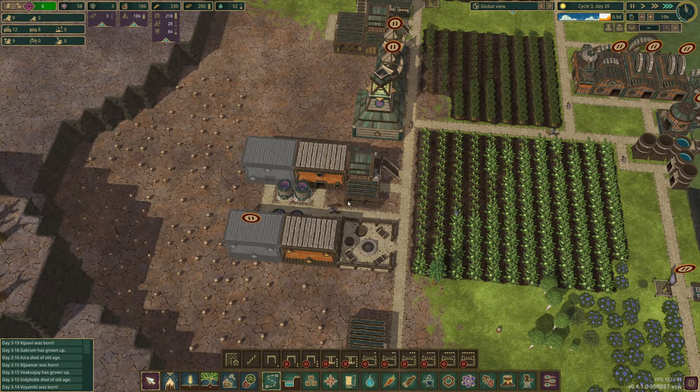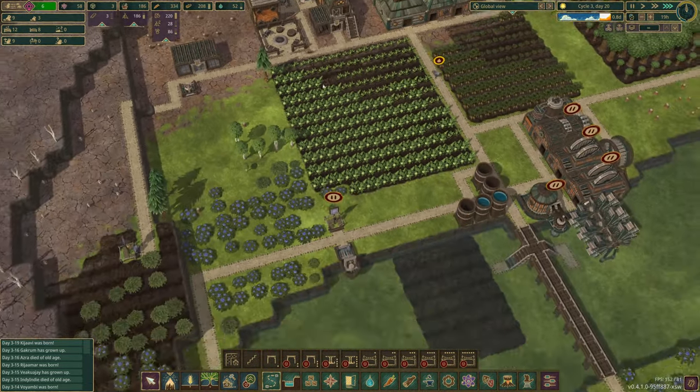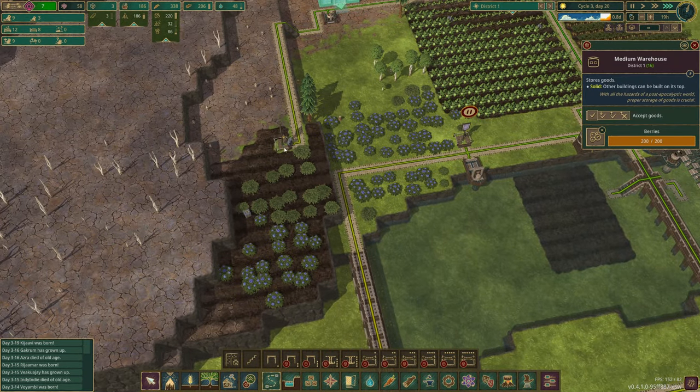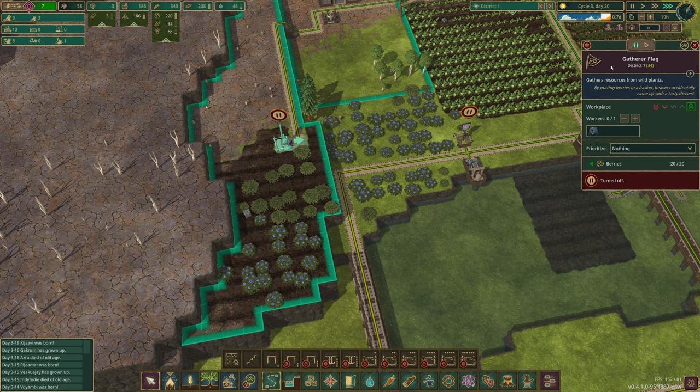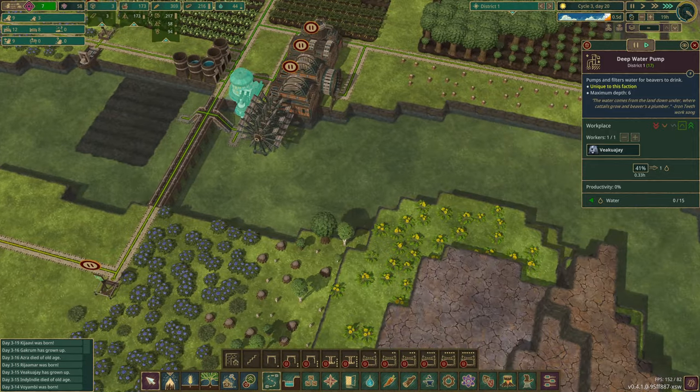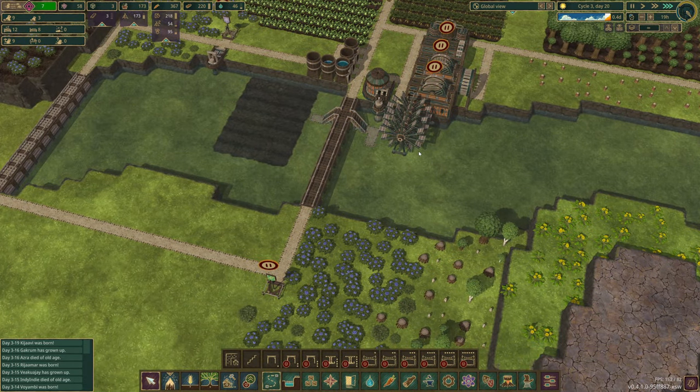We can do the same again if we need breeding pods in here, and kind of go this way. Not too shabby. We've got too many berries though, so I think we can pause that one for the time being. Let's turn on the water pumping again — I'm seeing it getting a little low. The drought's almost over so we should be fine to pump out some water now.